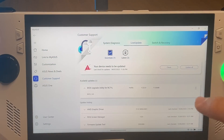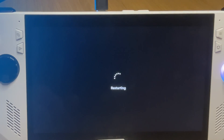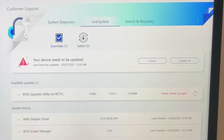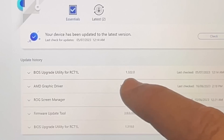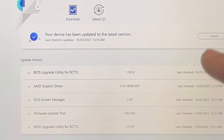I'm back in the MyASUS app and will now update to the brand new BIOS 3.2.2. It failed on the first three restarts for some reason but it did go through on the fourth one. The BIOS finally updated after about 10 minutes, and back in the MyASUS app you can see that we are now on the very latest BIOS 3.2.2.